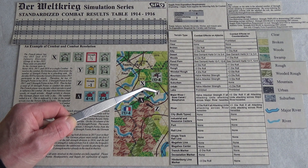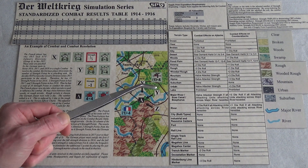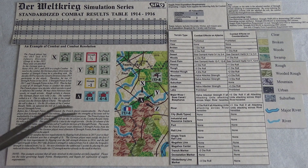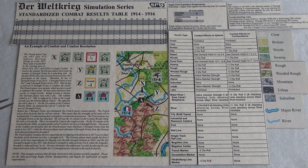They decide not to have the cavalry division in hex 2917 participate in the attack — most likely due to the fact that attacking cavalry take the hits first. So he's probably trying to protect his cavalry here.